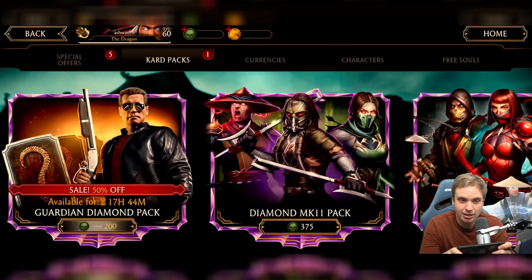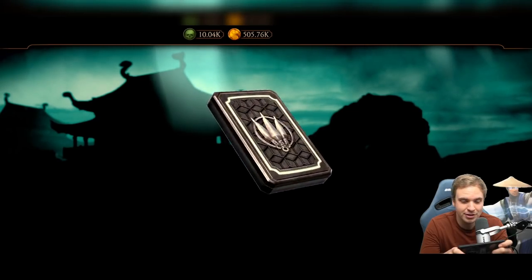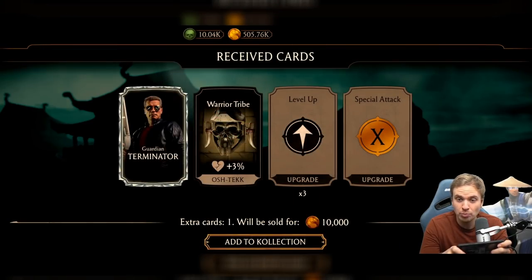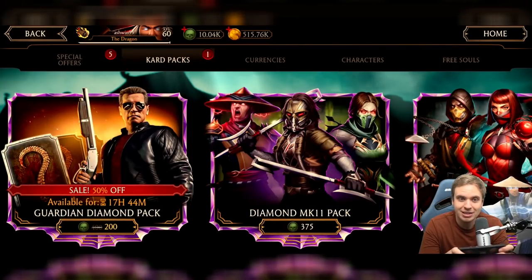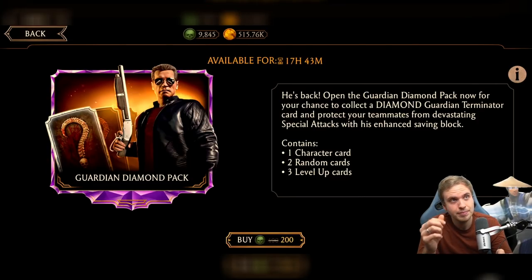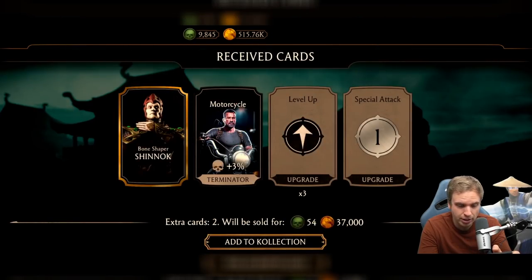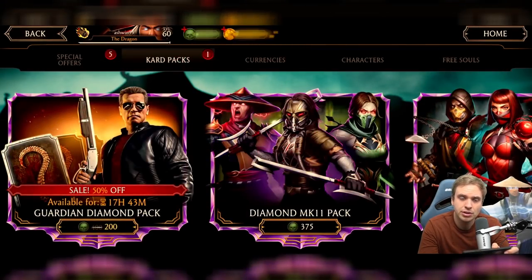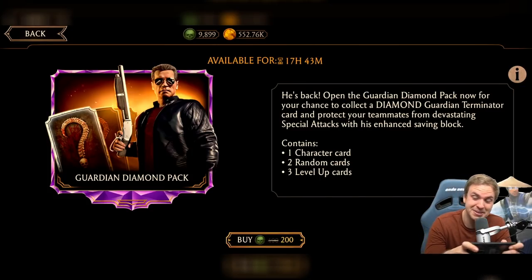We're getting some souls back now, so it's going even slower. The more golds we max out, the slower the pack opening goes. I'm not looking forward to my own pack opening where I open 150,000 souls worth of packs. Oh — my first today, Guardian Terminator! He exists, he's in there. So far we've got like three diamonds — Day of the Iron Black, then Revenant Kunlau, and then Terminator.